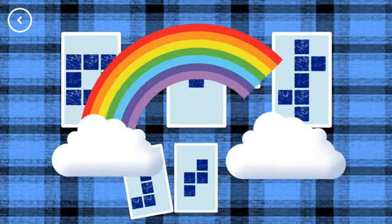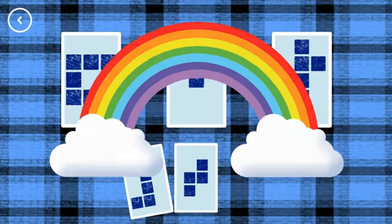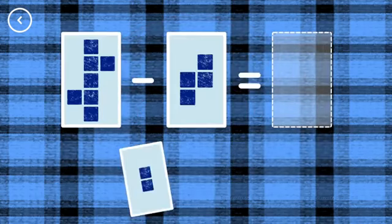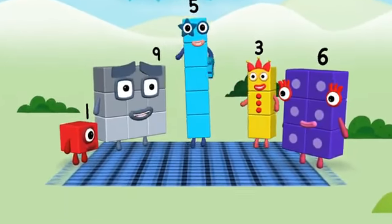7, 8, minus 1, equals 7. Yes! 3, 7, minus 4, equals 3. Hooray! You've earned a star! A new level has unlocked!